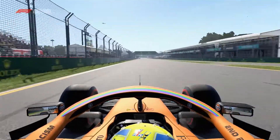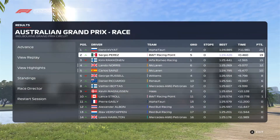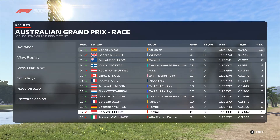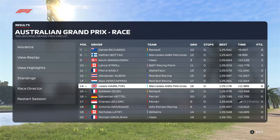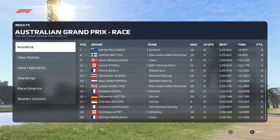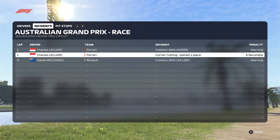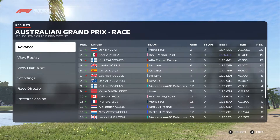We finish P4 taking home 12 points. Danny Kvyat in AlphaTauri wins the race, Perez second, Kimi Räikkönen third, me fourth, and Sainz fifth. As for Leclerc's penalty — looking back it was a corner-cutting warning, so he gained a place illegally. Not a bad opening race.